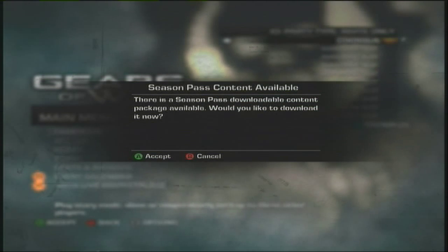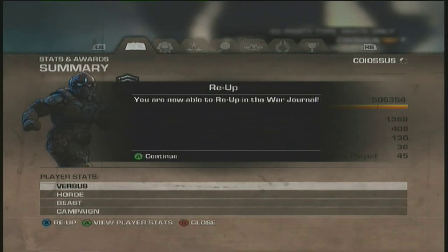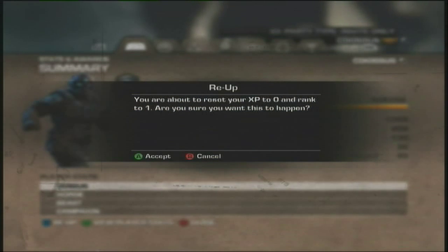Let this load first right here. I'm going to skip this and you have to go to Stats and Rewards. Once you go to it the first time at level 100, it shows the re-up option, and if you look on the bottom you can see that if you click X it says re-up and then you can re-up — or prestige, like Call of Duty.